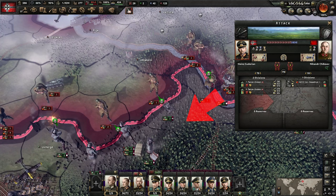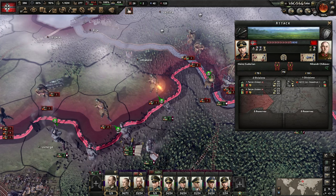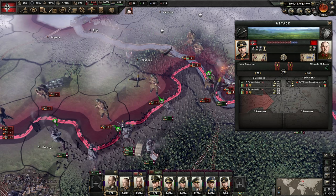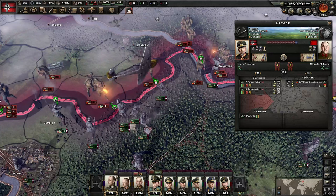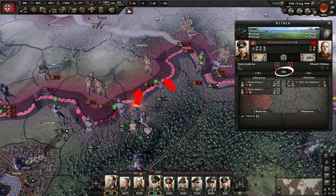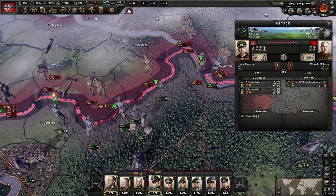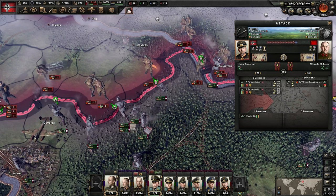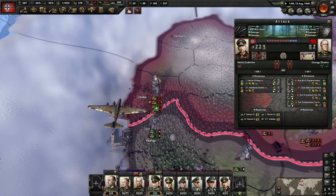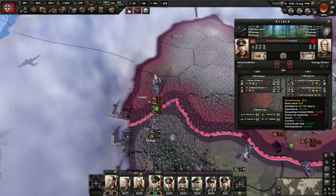In a battle happening in a plains province with a width of 70, the defending unit has a width of only 18 with no backup, leaving 52 width unused and making it very weak. The attackers total 70 width, bringing huge stats and making victory imminent. If attackers push from another province, combat width adds another 35, resulting in 105. From three directions, it becomes 140. This is why attacking from multiple directions is far better in HOI4, but only works when you have divisions to fill the space.